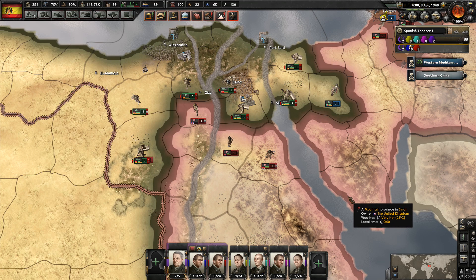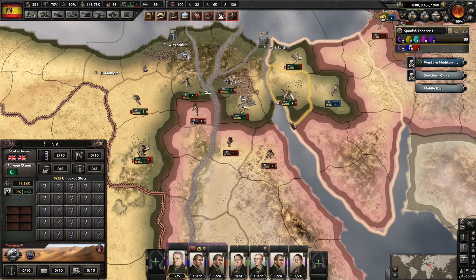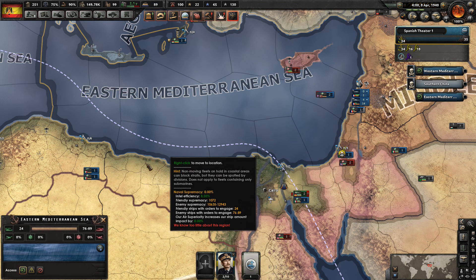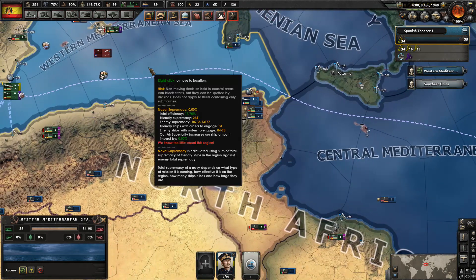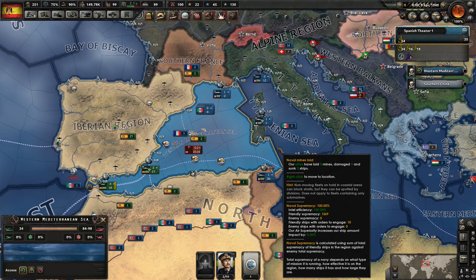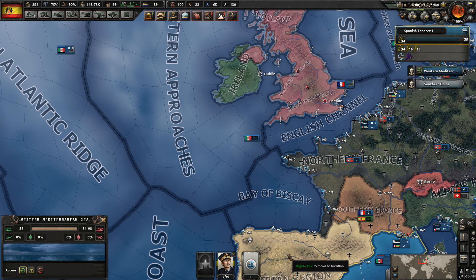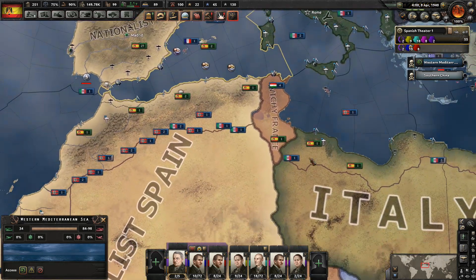Hey guys, welcome back to Hearts of Iron IV with Meantime and Tactics. Last time we took the Suez Canal — we control all four areas that protect the Mediterranean from any incursion by additional British ships. Any ships in the Mediterranean right now, we have a 76 to 89 in this area, another 76 to 88, 84 to 98 — they're going to be trapped this season and cannot protect the UK against a possible invasion. Let's keep them controlled inside the Mediterranean.